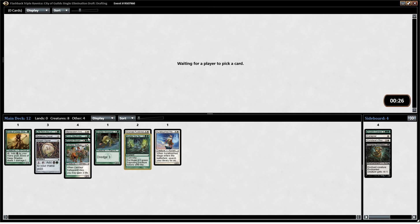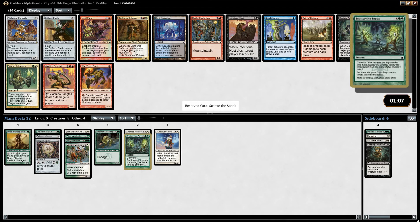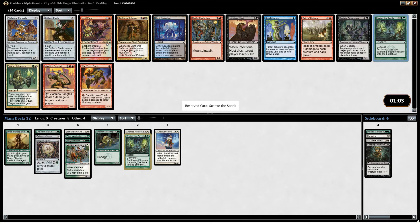We haven't actually even picked up a black card yet, so black can't be that open. Elves of Deep Shadow is the closest thing we have — oh, we do have Clinging Darkness, but you know. Null Stone Gargoyle — ooh, there we go. Things are starting to look the way I'd like them to, now that we have back-to-back Scatter the Seeds.